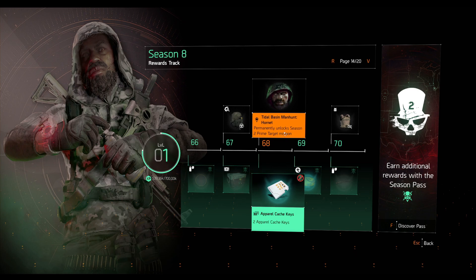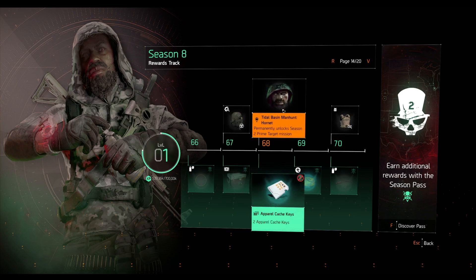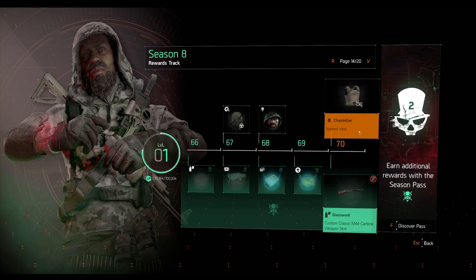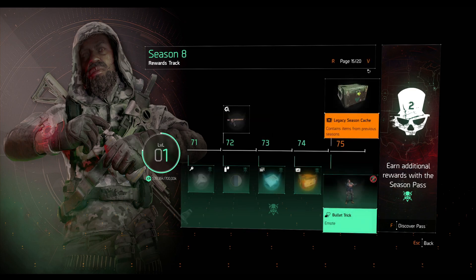We have more season legacy caches, a backpack blueprint, and the Hornet Manhunt. Then we have the Chain Killer chest piece, which is great for marksman rifle builds with its Perfect Headhunter talent — can't go wrong with that. Next is the MK47 blueprint, more legacy caches, and the Harmony rifle with the Perfect In Sync talent, plus more Keener's Legacy Cache.